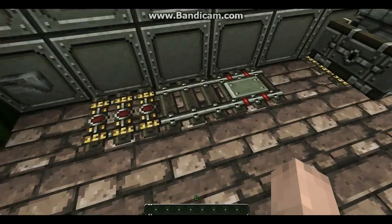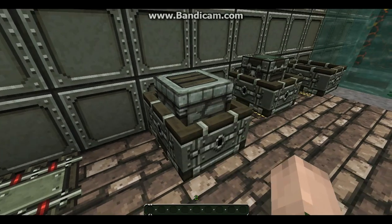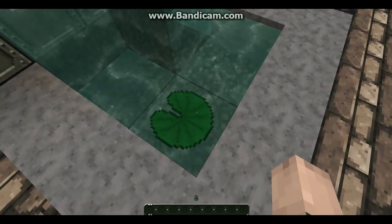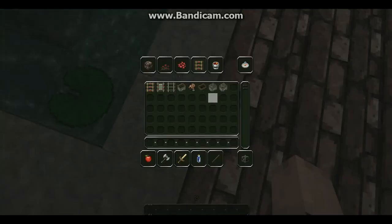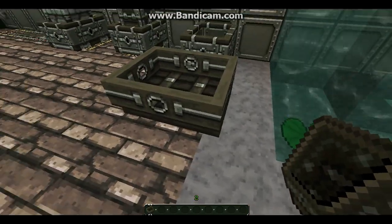Anyway, button and lever. Regular rail. Detector rail. Furnace cart. Chest cart. Regular cart. Lilypad — and I need a boat. Boat. Ta-da.